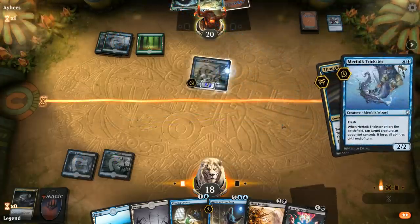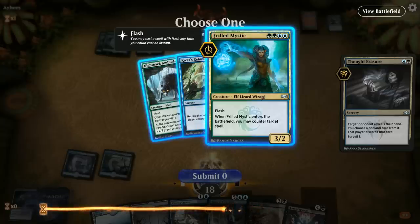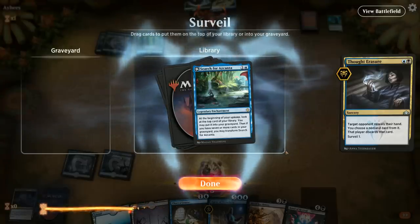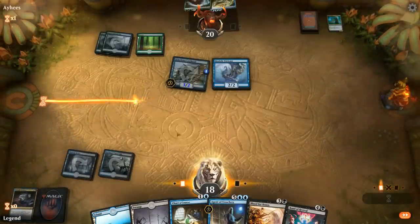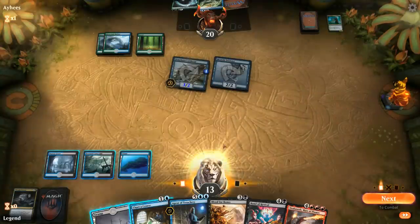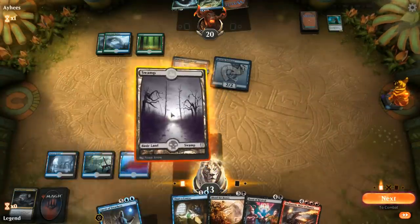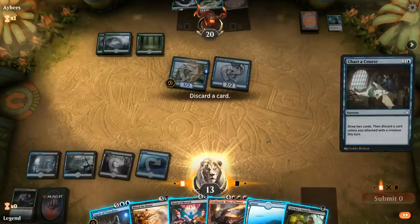Opponent runs out Merfolk Trickster. Then Frilled Mystic — we take that since it's another counterspell, leaving them with the Ambusher. Search for Azcanta would be our next draw, but we don't have enough cards in the graveyard, so we bottom it. We draw Dracoseth — we can potentially discard that to Chart a Course. We play land first in case of Syncopate or Quench, then Chart a Course resolves. We also draw Supplier.